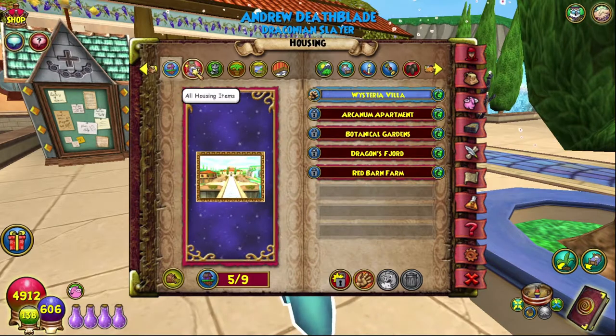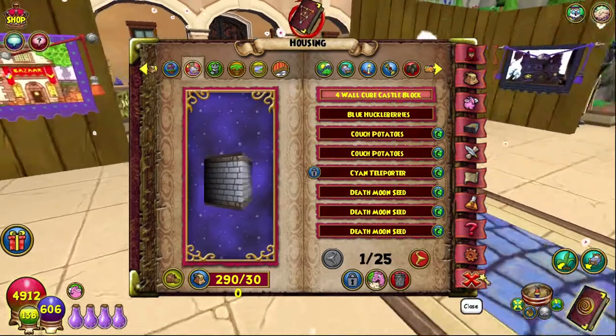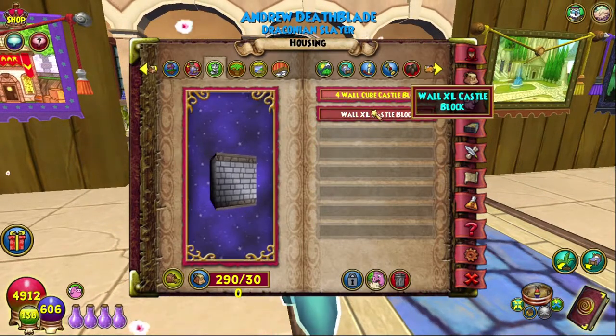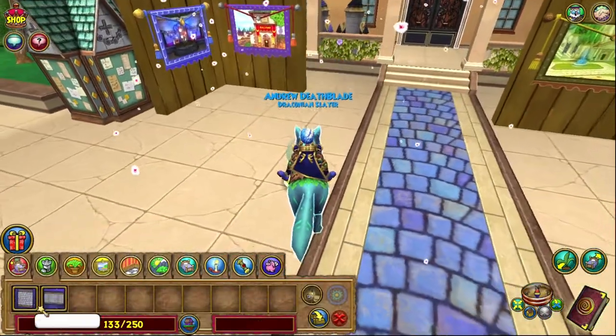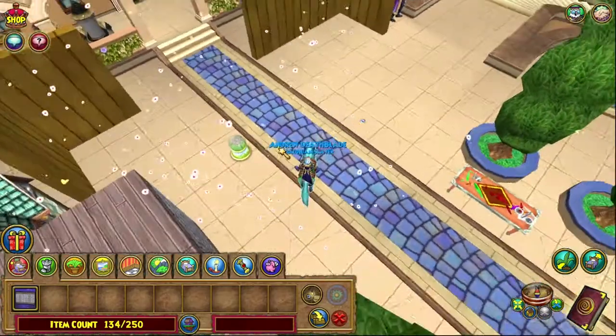We crafted it — that's all that really matters. There it is. Why can we not place it down? Kind of confused. It is in castle blocks. Was I just blind? I might have been just blind. Oh, there it is! It doesn't look like it, but there we go — boom, lovely. We can place it down.